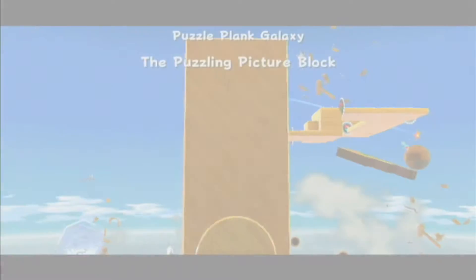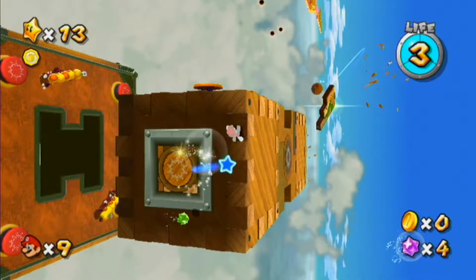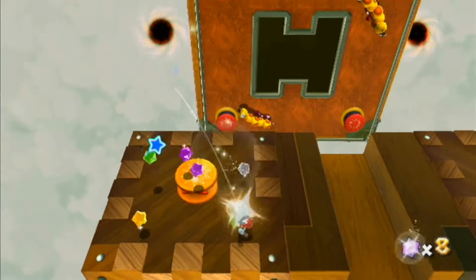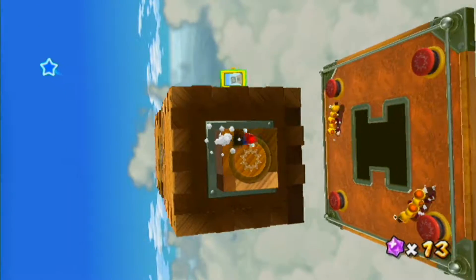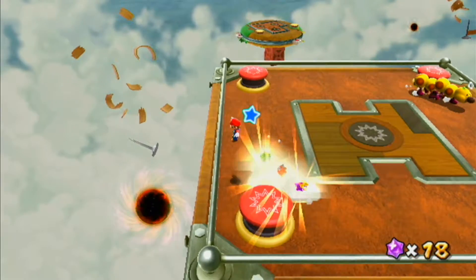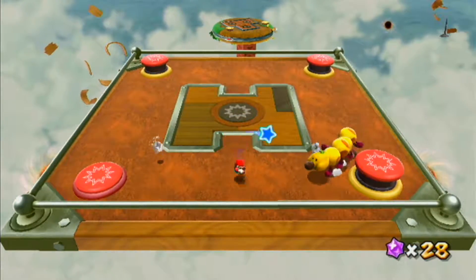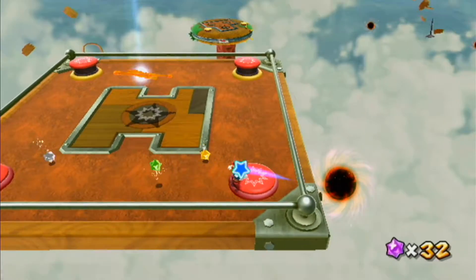They really like alliteration in these games, don't they? The Puzzling Picture Block. Puzzle Plank Galaxy. I want to grab as many coins as possible — I don't remember which ones give you coins up here. I think they're all star bits, which I could use more of as well. I don't know how many coins the hungry Luma needs — it's probably like 15 or 20. That's the launch star to go to the hungry Luma.